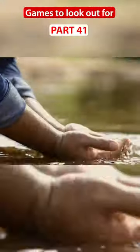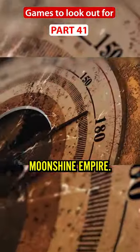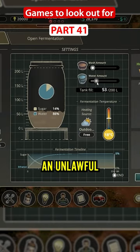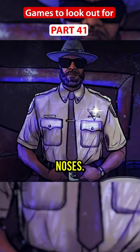Games to look out for, part 41. Build your own moonshine empire. Moonshine Inc. is a strategy management game where you create an unlawful moonshine business right under the authorities' noses.